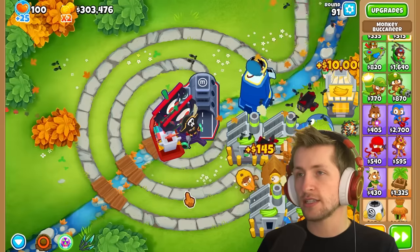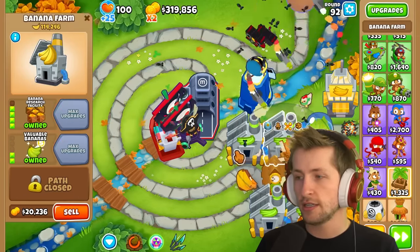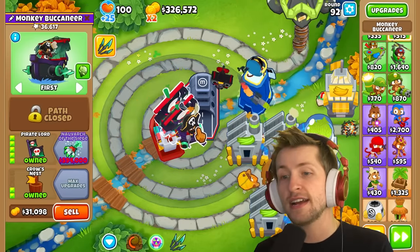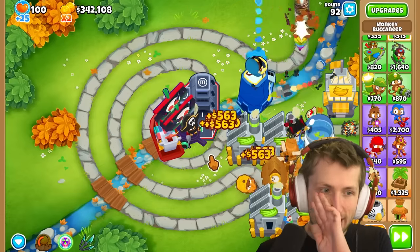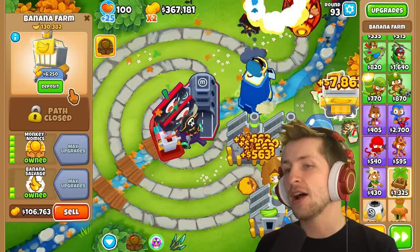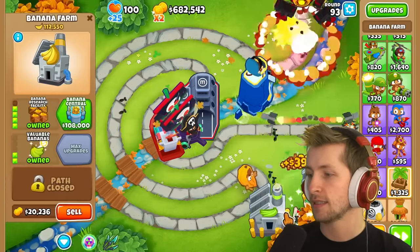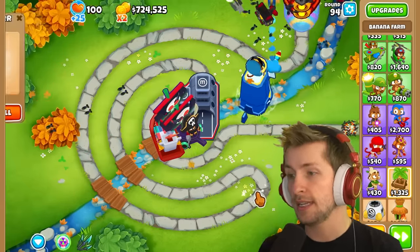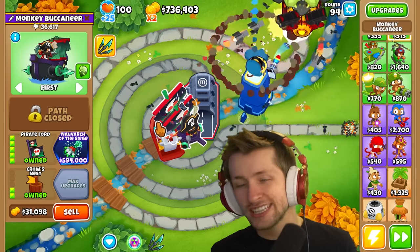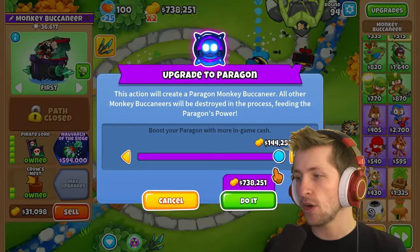How much does this cost? $600,000 — that's so much money. I'm actually very close though. Let's sell everything and then just hope that we have enough. Now we definitely have enough. All right, friends — it's time. Navark of the Siege. Let's see what this merged Paragon turns into. Three, two, one — let's just give it all of our money.